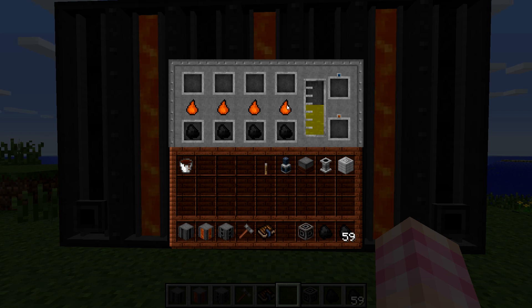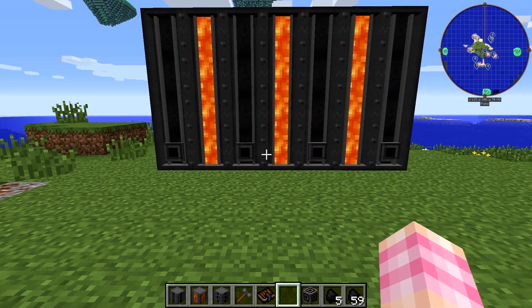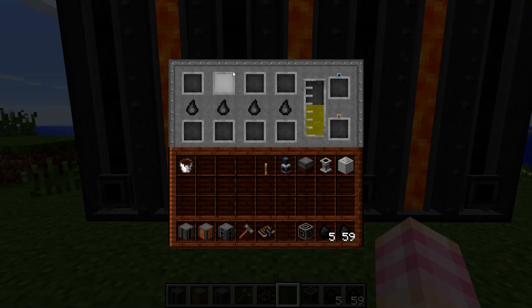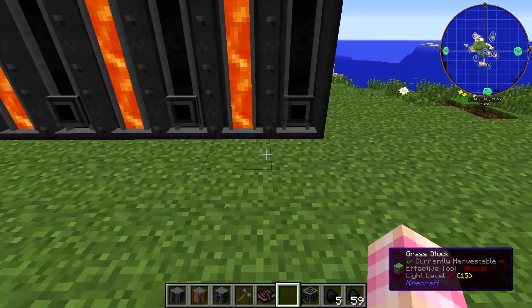If we take coal and stick it in each of the four bottom slots, all four slots will run and cook at the same time. That's the benefit of the Industrial Coke Oven — it's faster than the standard Coke Oven and cooks four at once. The coal coke goes into the top slots, and you can pull it out through any one of the eight slots on the front and back. You don't need a chest or conveyor on each of the four slots individually.